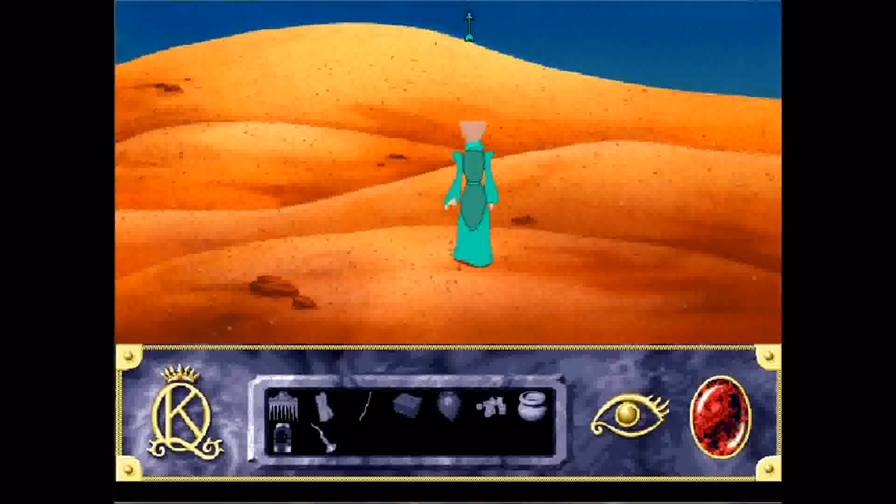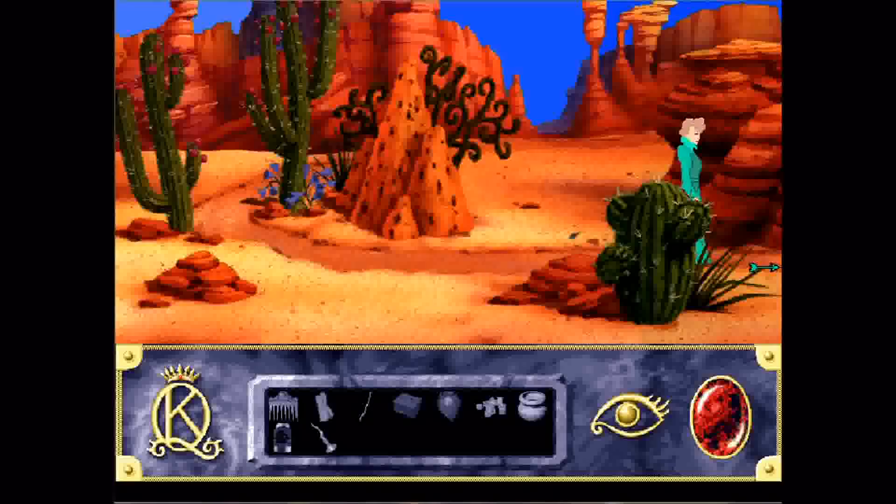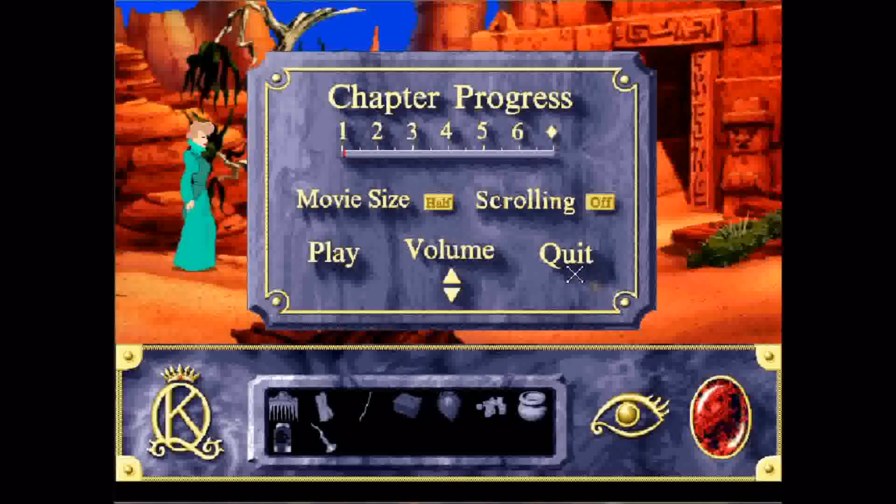A couple of things that are different about this King's Quest game: there are no points. Also, there are no monsters that will randomly come upon you to fight — every monster in this game is planned and you have to get through them. There's a little tidbit I thought I'd mention. So now we're going to go back over to this temple. I'm going to save here just in case.